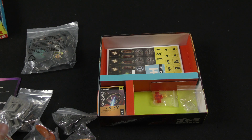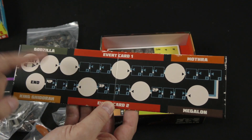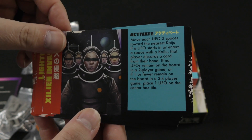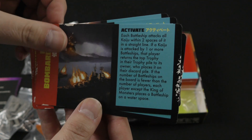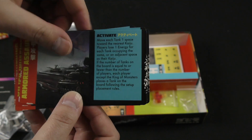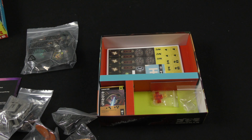We've got a little kind of sideboard with the event cards — Rush Hour, Zillion Invasion, Lightning Generators. These all look like different kind of scenarios, though I'm just guessing there — I don't know for sure, but that's kind of what it looks like.